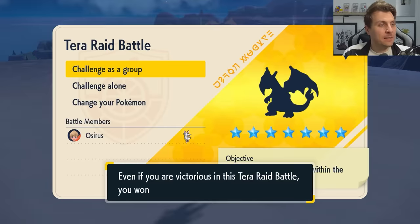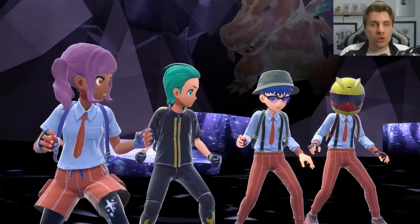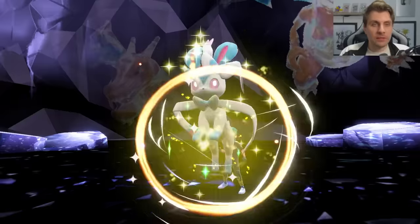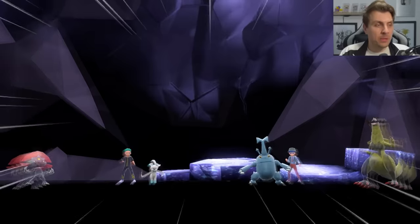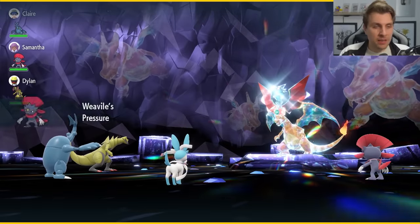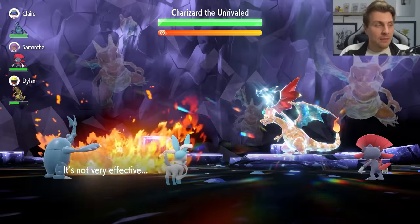We'll jump into the raid now and I'll show you how easy this can be with the Sylveon. When you first come into the raid against the Charizard, the first turn it is going to launch off an Overheat that's going to go into any random target on the field. If it does go into you, don't worry about it. One thing about this raid in general — it's pretty easy but it's very RNG heavy, so it can really go a lot of different ways every time you come into it.